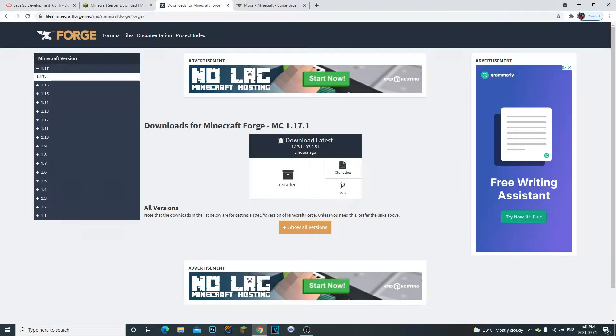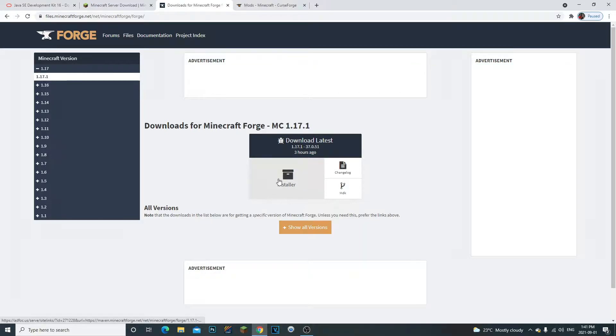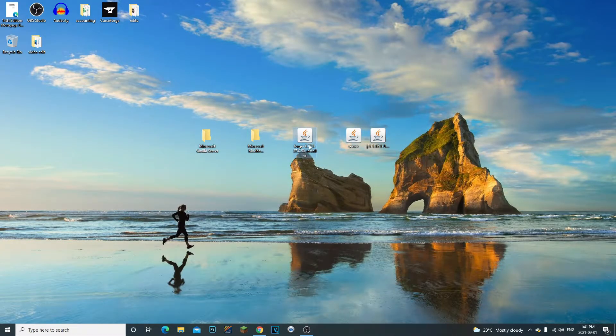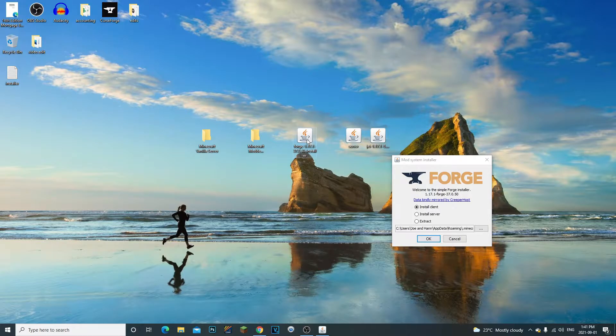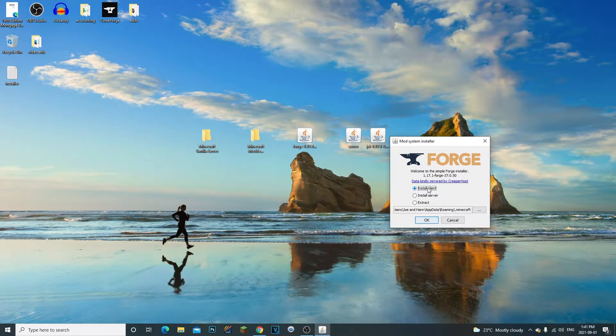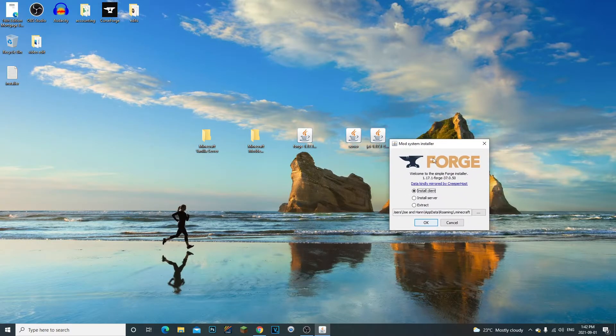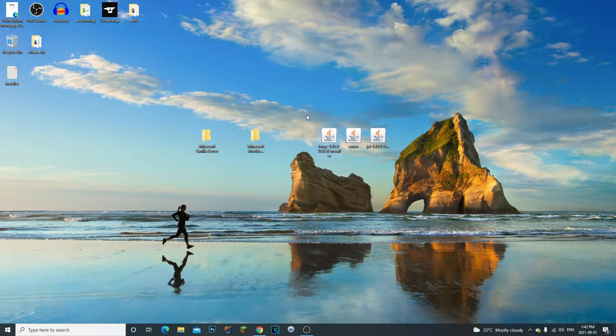Next, we need to download Forge. For the 1.17 version, go to the website and click the installer. Once downloaded, drag Forge to your desktop, open it, and install it to your client. If you want to play mods on a modded server, you need Forge installed to your client. If your friends want to join your modded server, make sure they have the same mods and Forge installed as well. Then open Minecraft, click play on the Forge profile, and it will create a mods folder in your Minecraft client.